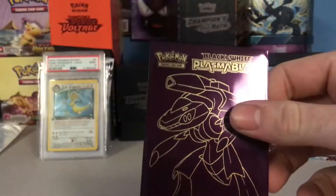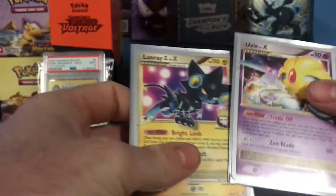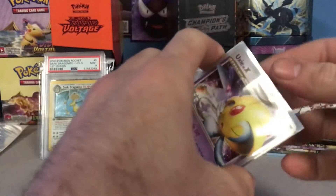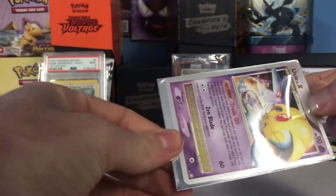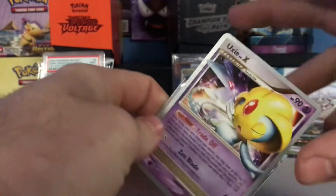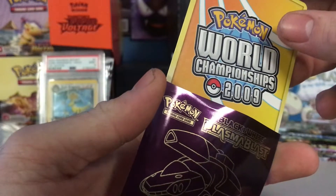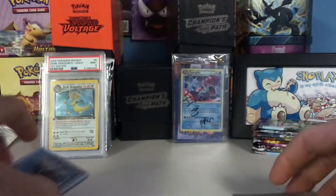We got a Black and White Plasma Bear sleeve, got another Black and White Plasma Bear sleeve - really, really cool. They're in pretty good condition. World Champion, World Champion 2009 - nice! I think this is a champion too.